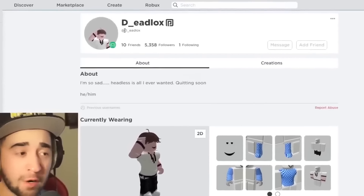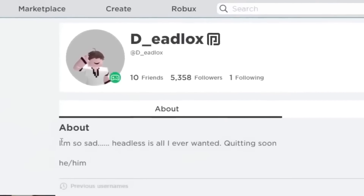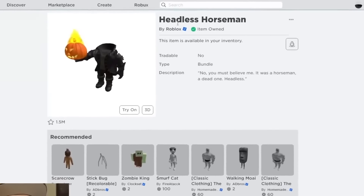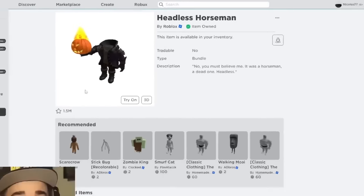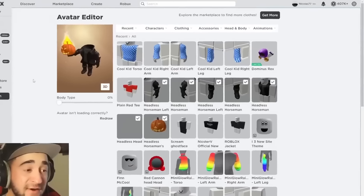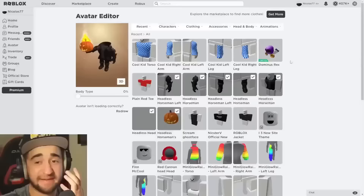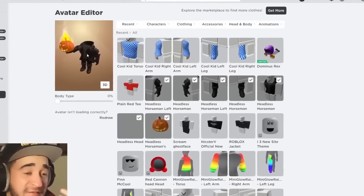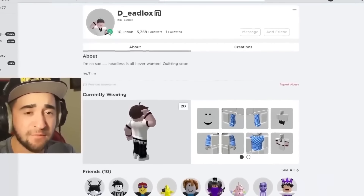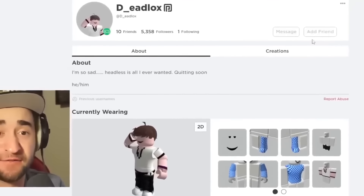I'm on my best friend in the world's Roblox profile. He's playing a game right now and he wrote: 'I'm so sad. Headless is all I ever wanted. Quitting soon.' Headless Horseman just yesterday went back on sale for 31,000 Robux — it's the most liked Roblox character of all time with 1.5 million favorites, and obviously not many people can get it. My friend Lox has always been jealous that I have 400,000 Robux, this Dominus Rex, all these limited items, and obviously I'm wearing the Headless Horseman. But I think it made him jealous and sad. I think Lox is gonna have to get a Headless Horseman for free today — but what is he doing? He's on a Roblox game right now. He has me blocked for some reason.